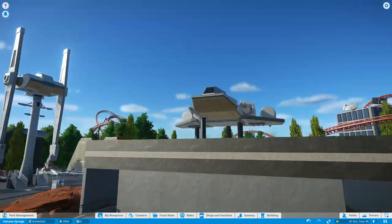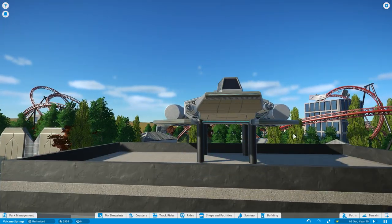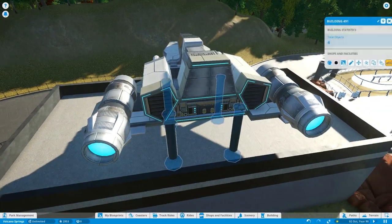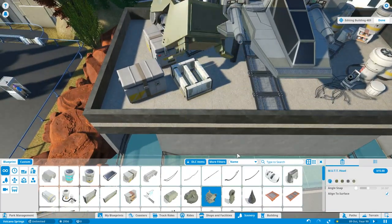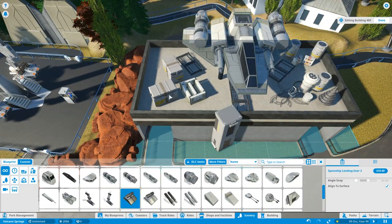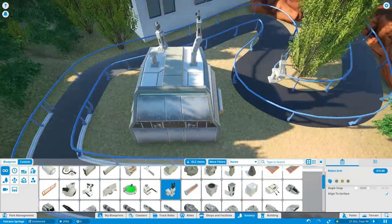We'll give it another minute or so, showing you some more time-lapse footage, and then we'll start by building a brand new coaster — which is actually going to be the first indoor roller coaster I've ever built in Planet Coaster. So it could go great, it could go wrong, but we're going to go with that as part of our futuristic area. Two big high-capacity rides in this area — two big coasters. I think it'll work really well.